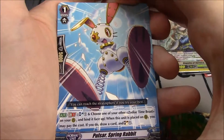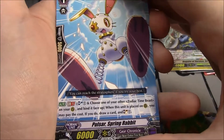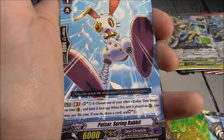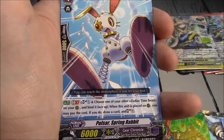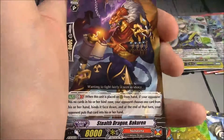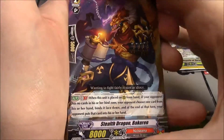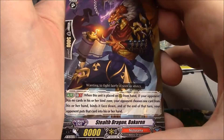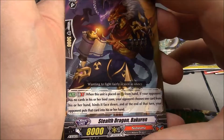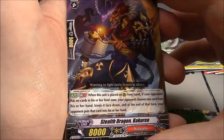Seven cards. Pulsar Spring Rabbit — Gear Chronicle, Grade 1, 6k, Soul Blast 1, GB1: choose one of your other Zodiac Time Beasts on your rearguard and bind it face up. When this card is placed on your rearguard, you can pay the cost; draw a card, Soul Charge 1. Stealth Dragon Bakuren from Nubatama, Grade 2, 8k: when this unit is placed on your rearguard from hand, if your opponent has no cards in their bind zone, your opponent chooses one card from their hand, binds it face down, and at the end of the turn your opponent puts that card in their hand.